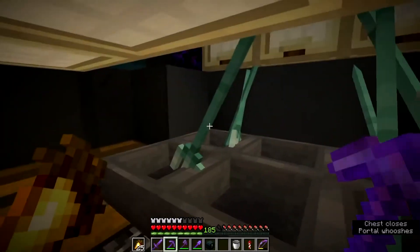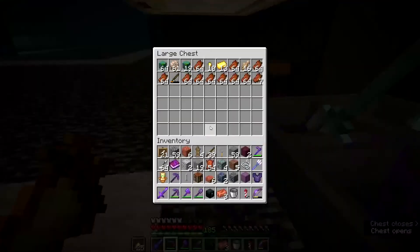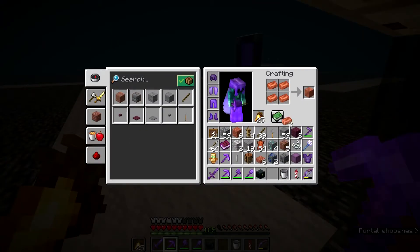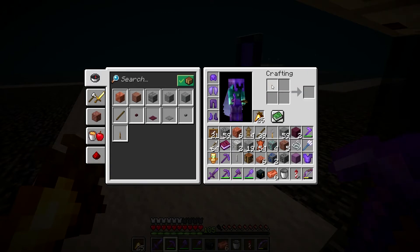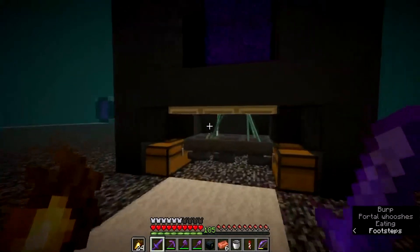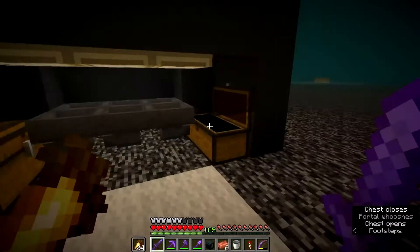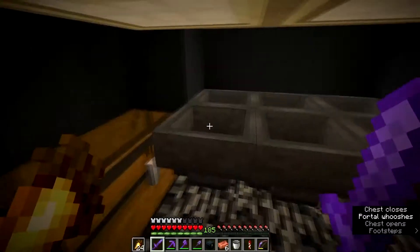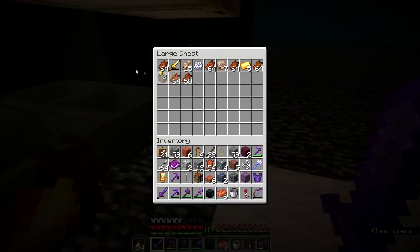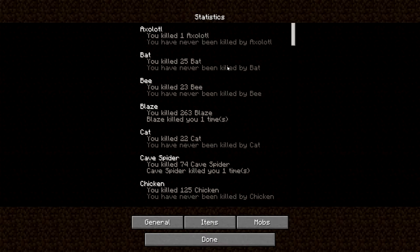Oh my god, we got six copper ingots — I did not expect that at all! Six is one and a half blocks of copper, which isn't bad at all, and there weren't even that many drowns in there. If I can make it so they don't entity cram and I can AFK for long periods, we could have loads of copper in minutes. When I checked the loot pools they seemed quite rare, so maybe I was looking at the wrong ones.